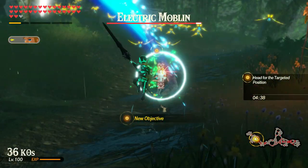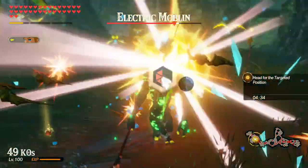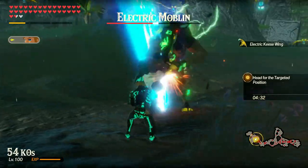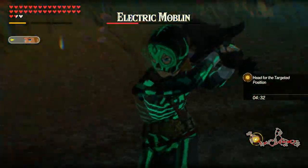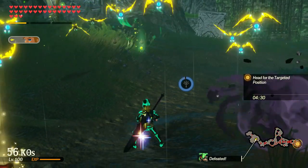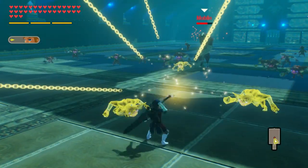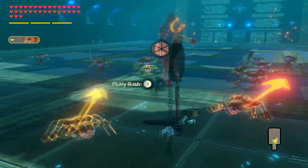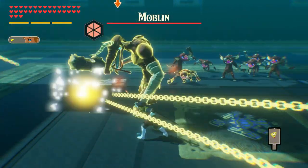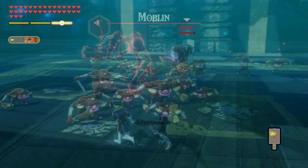All of Link's Sheikah Slate runes work exactly the same regardless of what weapon he's holding. This means that I will have the same thing to say in the One Hand Sword and Spear Guides. Since these are all very straightforward, I'm going to try to go through them a little bit faster than normal. Link's Stasis has him time lock enemies directly in front of him for a short time. After this, he is completely free to move and continue attacking, and this is best used to freeze enemies while their weak point gauges are out.